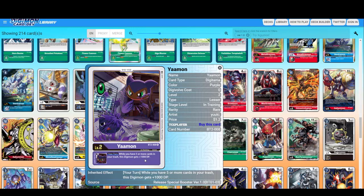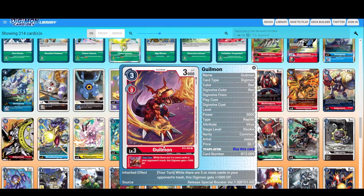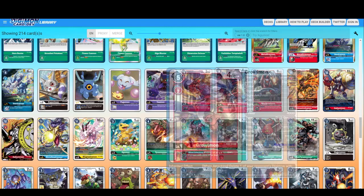While you have five or more cards in your trash, this Digimon gets — see, if you have lots of trash in your trash pile you gain extra effects. Guilmon — I love this artwork, it looks really good. While there are five or more cards in your opponent's trash, this Digimon gets plus 1000 DP. Not too shabby.